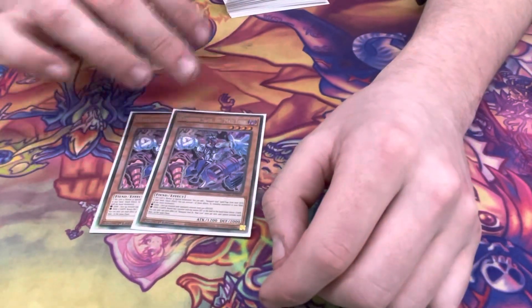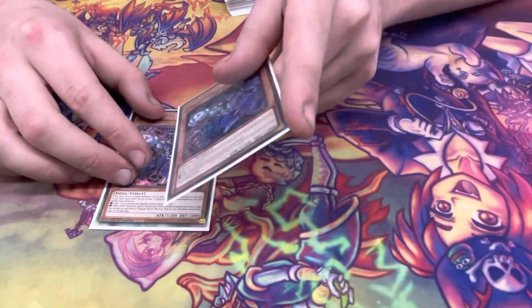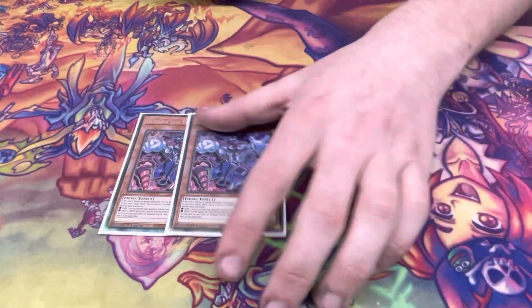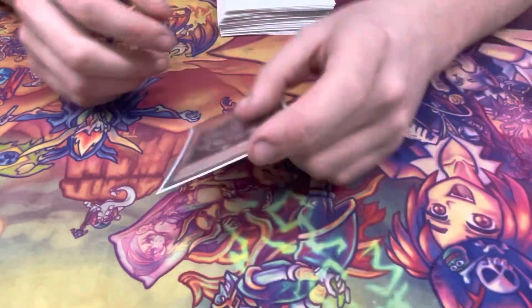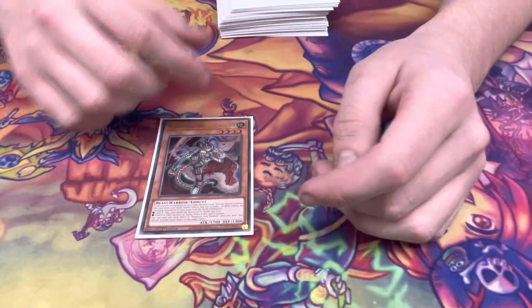Double Mad Love: on summon, search a spell or trap. Reveal a Dark — it non-targeting summons, and the target loses 500 attack permanently. Reveal Earth, it bounces the lowest defense monster on the field to the hand. One Pantera — if you have nothing, it can special summon itself. Reveal Earth and Fire, destroy all spell-traps in the column.